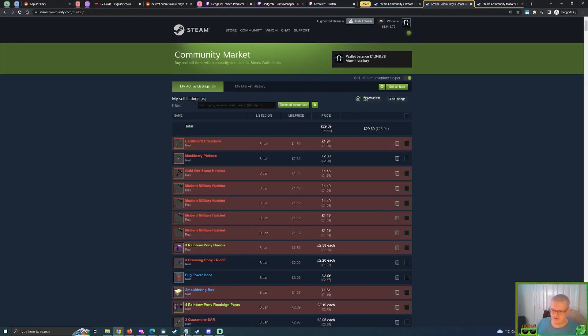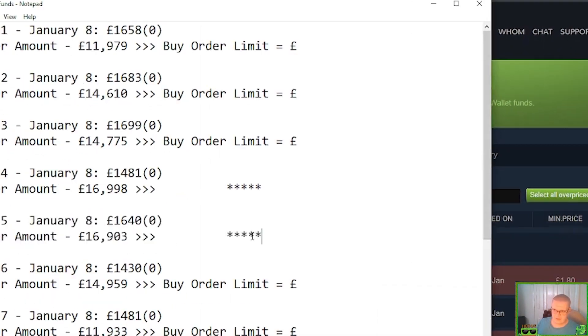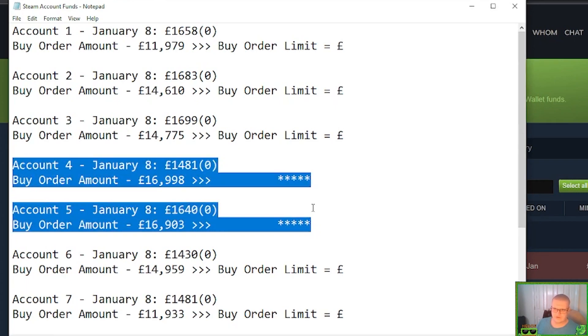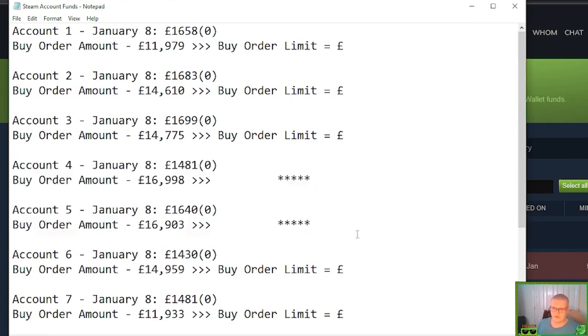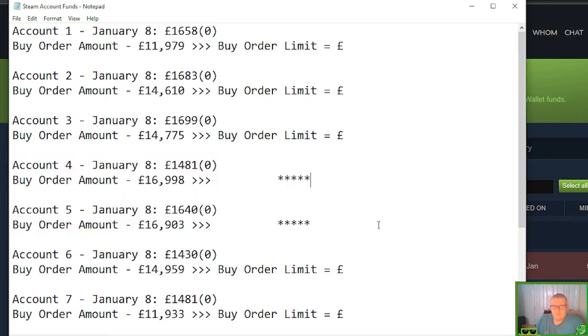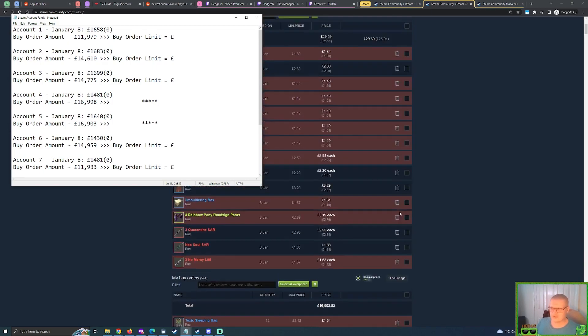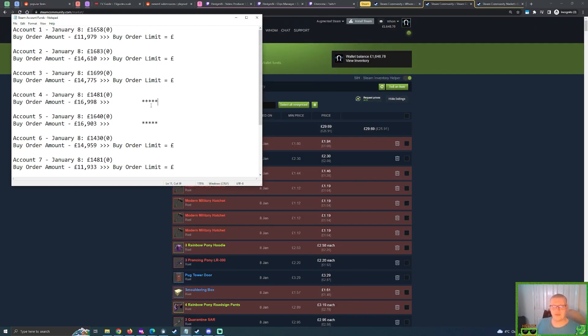Let's jump back and get a visual for my accounts. This account here, along with the other account, is exhausted — it can't do any more buy orders, it's effectively done. But as you can see I have many accounts. These two accounts can't do any more buy orders but I want to still keep doing buy orders, and that means I either get rid of some buy orders — which I don't want to do because I've got great buy orders — so I had to make more Steam accounts.